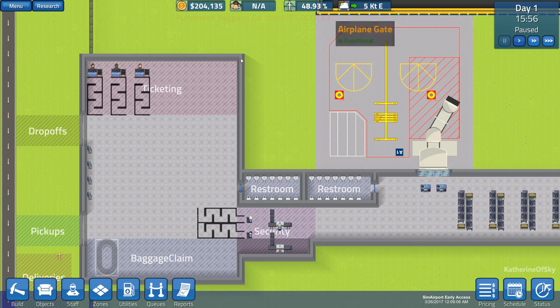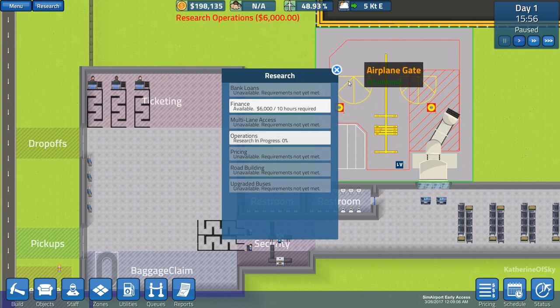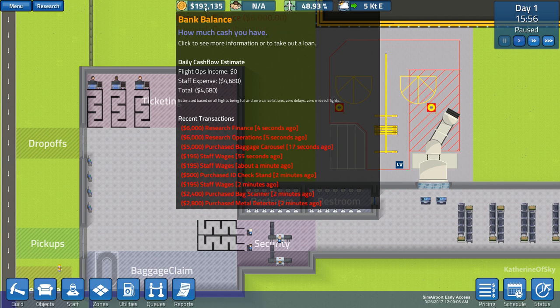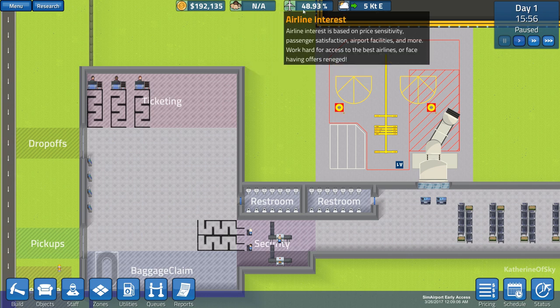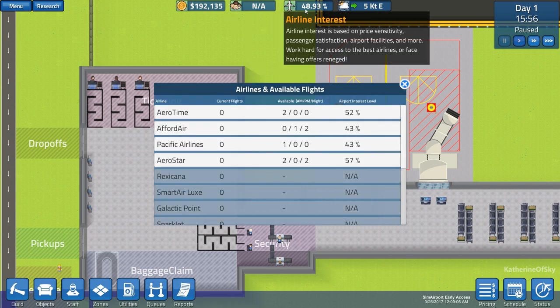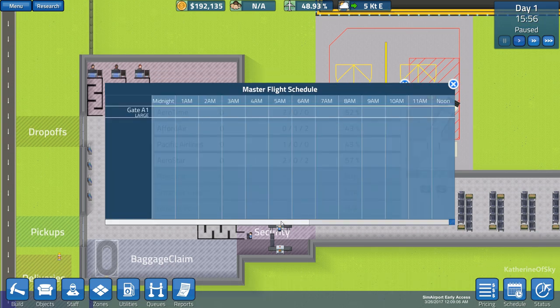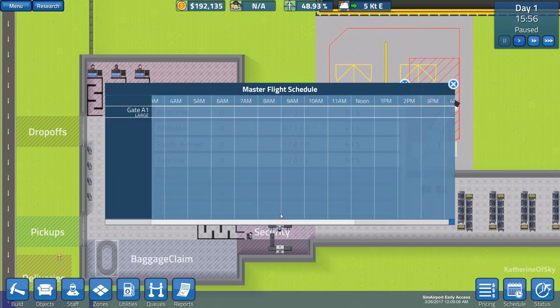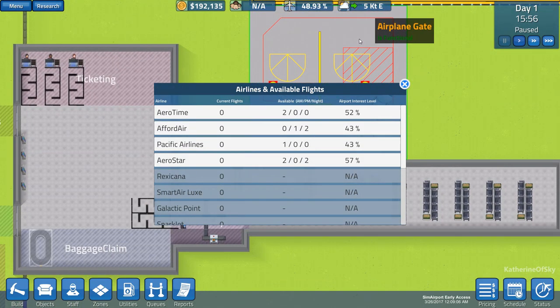So, time to get some flights going. Up here we have a few different items. We've got research — I'm going to start operations research and finance both at the same time. Here we have our balance showing how much money we're making. Passenger satisfaction we'll see when we have actual passengers. Airline interest is what we're interested in at the moment. We have a schedule right here, which is empty because we don't have any planes yet, but we have one gate.